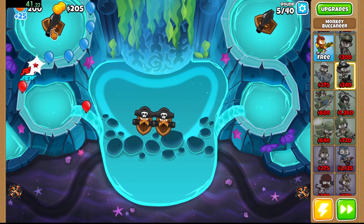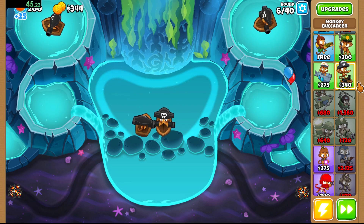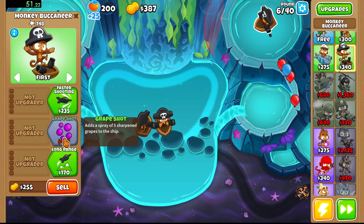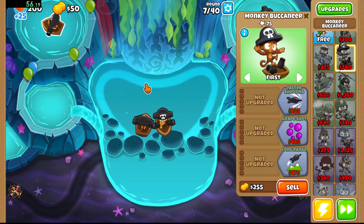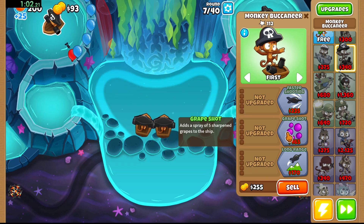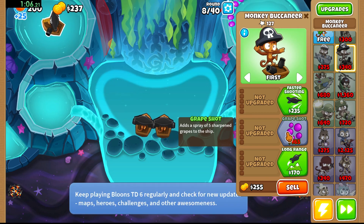The buccaneer can do pretty focused damage, something that the sub struggles with — especially if you do a 2xx upgrade. As for the mer monkey, I've just never really perfected that tower, so I'm not going to use it. I prefer the buccaneer.